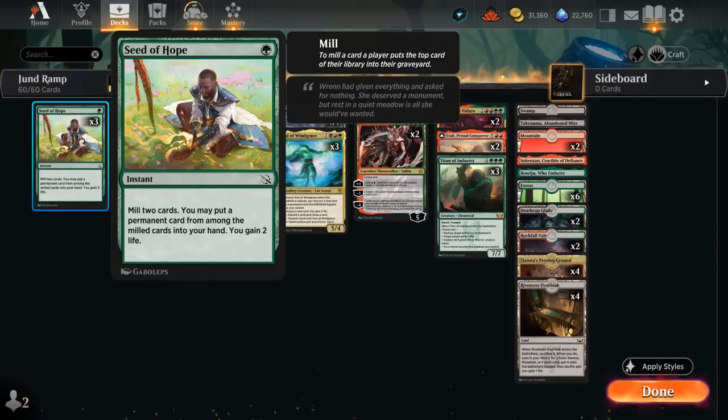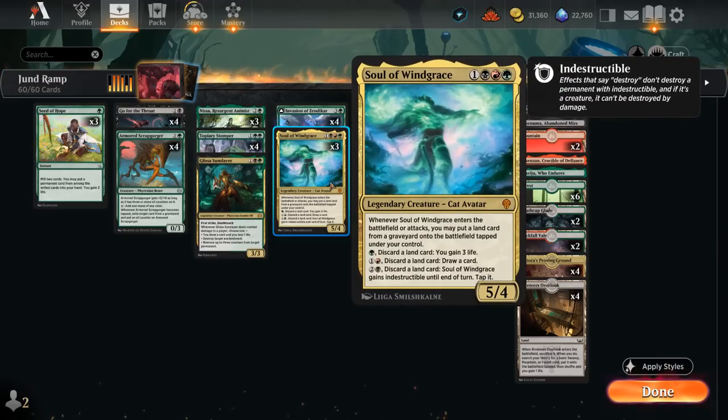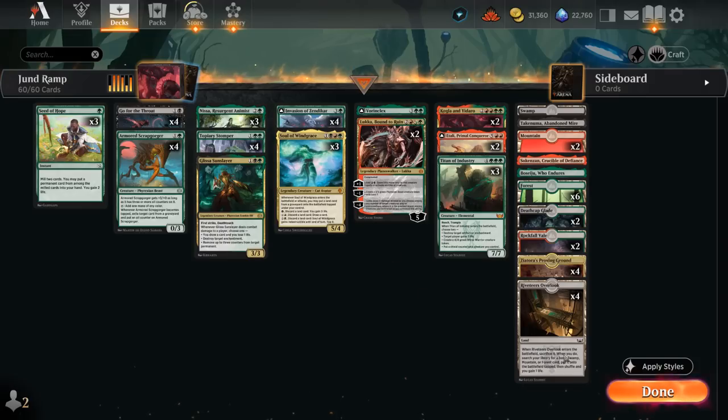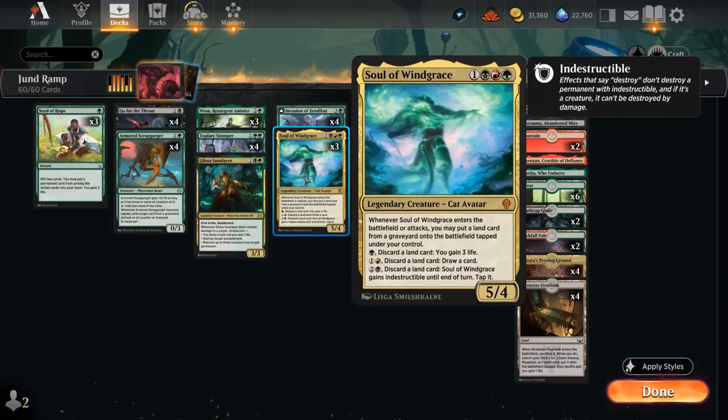Seed of Hope can help find our seven-mana finishers in the late game, and by milling a few cards we can also put a land in the graveyard for Soul of Windgrace — whenever it enters the battlefield or attacks, we may put a land from our graveyard onto the battlefield tapped. If we search up our Riveteer's Overlook from the graveyard, it enters, sacrifices itself, gets a basic, and gains one life. We can also discard lands to enable Soul of Windgrace's abilities — gaining three life or drawing a card — or making it indestructible for two mana and a black.